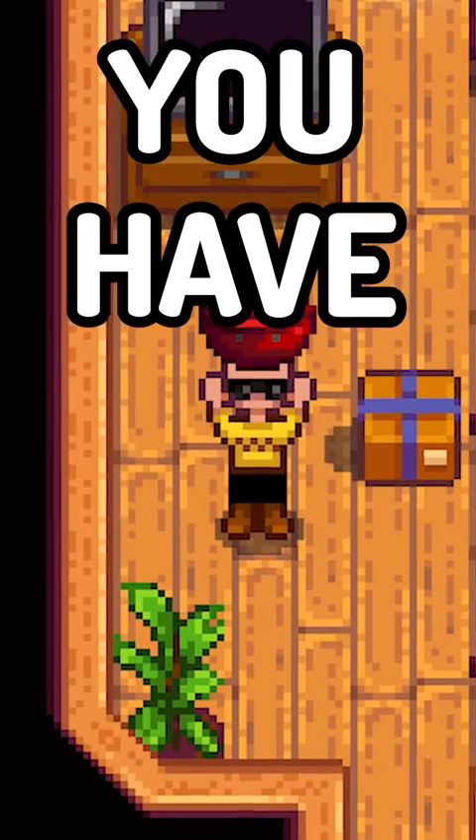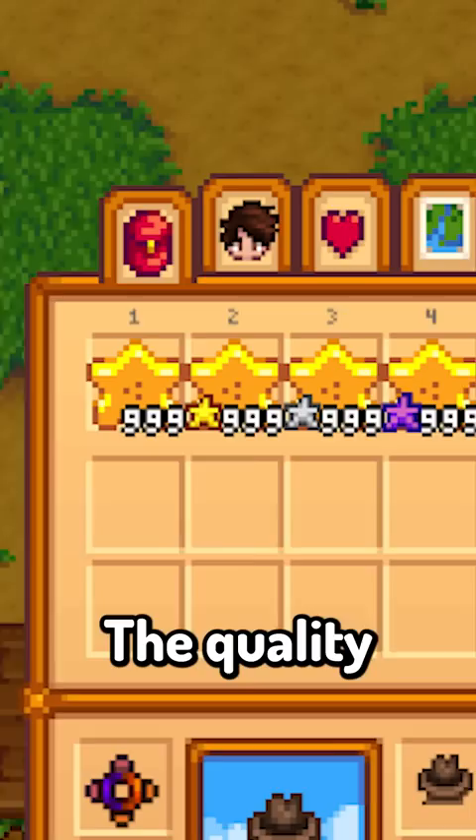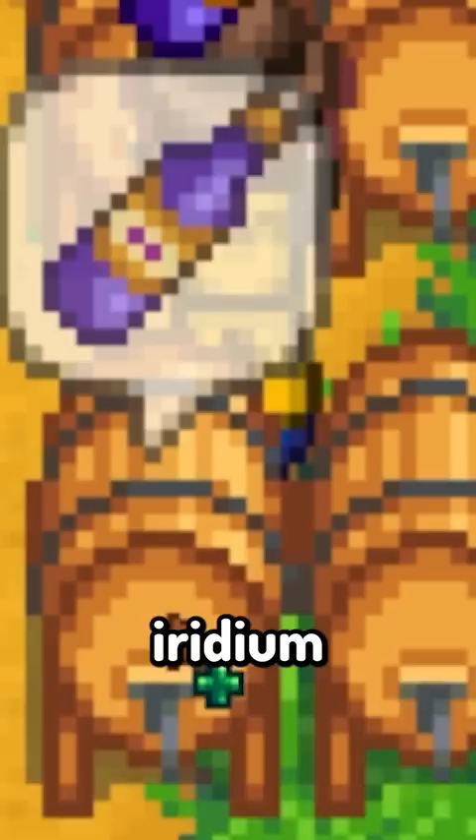You have to know these four hidden Stardew Valley mechanics. The quality of the fruit you put into your kegs and jars does not change the sell price. A normal, silver, gold, and even iridium crop all sell for the same when they turn into one.